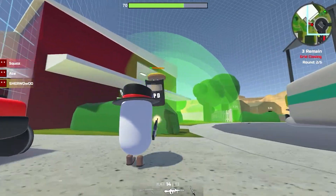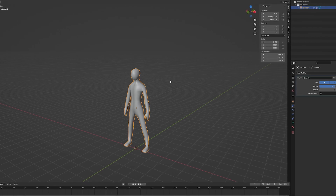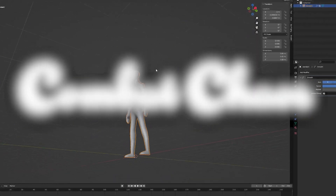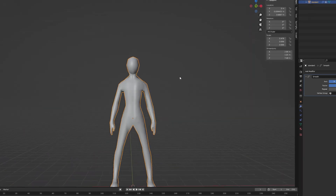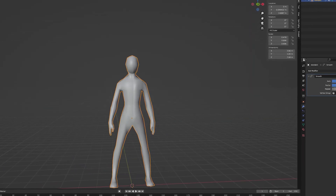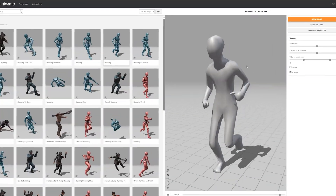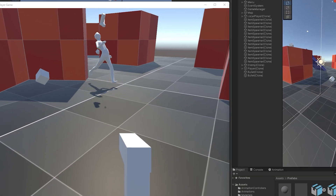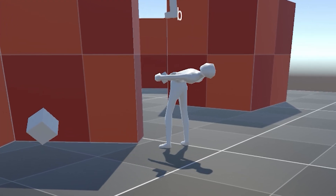But the players are literally just capsules running around which looks pretty stupid. So before I change the player model, the game still needs a name, but I will tell you that later. Anyways, I made this beautiful player model using Blender. I rigged him up and animated him using Mixamo. And as you can see, everything works fine and it looks super natural. Okay, maybe not.